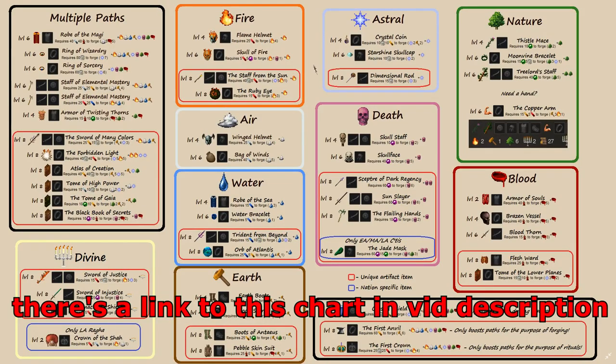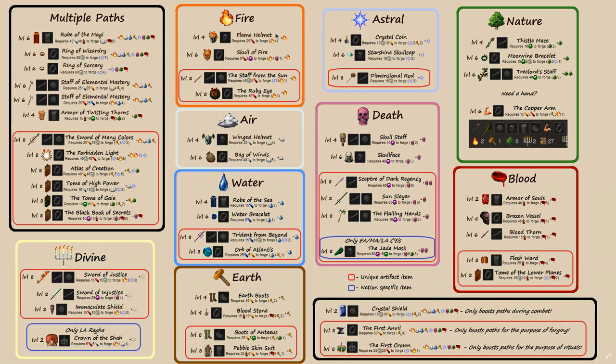Now I'm going to go over some of the boosters. These are items that you can forge using construction that, when a mage equips these, will increase passive magic that they already have. Say you give the Flame Helmet to a Fire 2 mage — it will become a Fire 3 mage. But if you give the Flame Helmet to a Death 2 mage that doesn't have any fire, it's going to do nothing. These only work if the mage already has that path of magic.